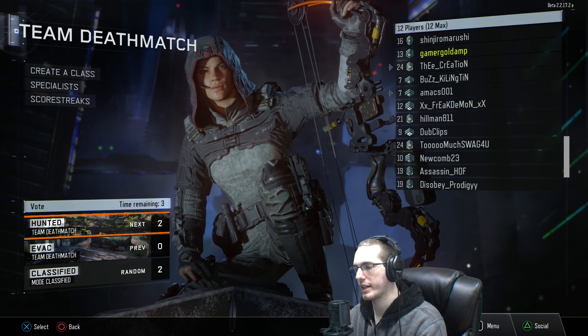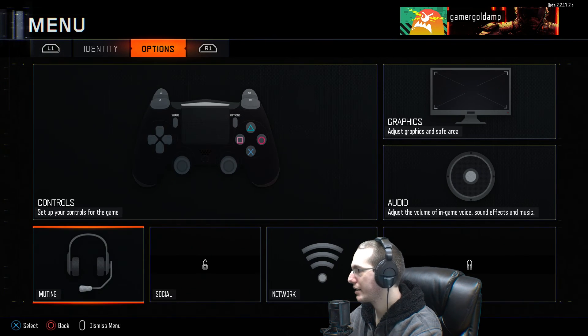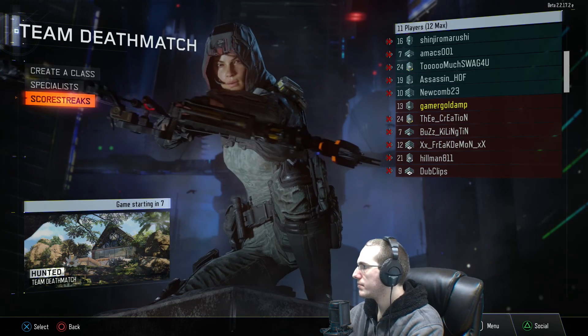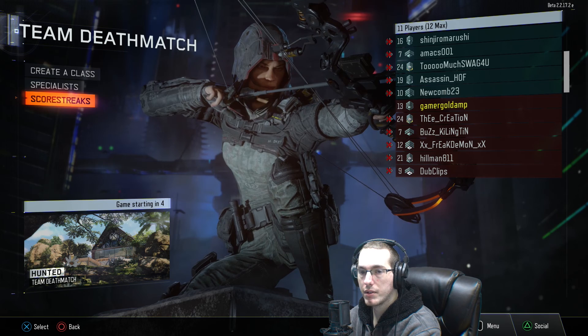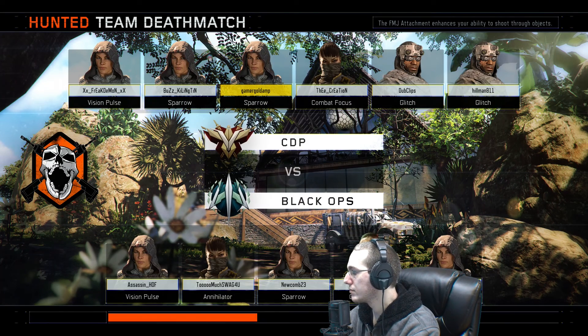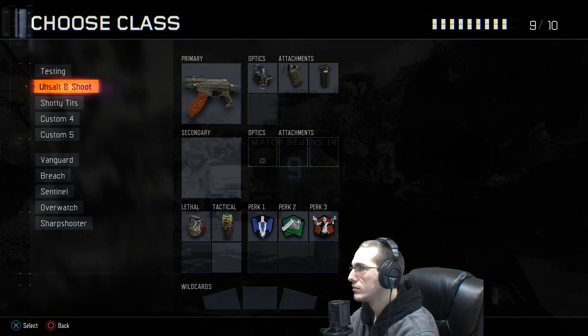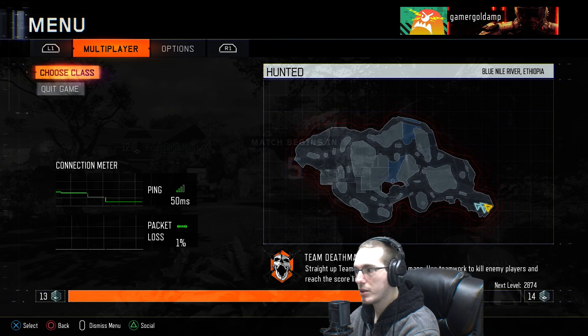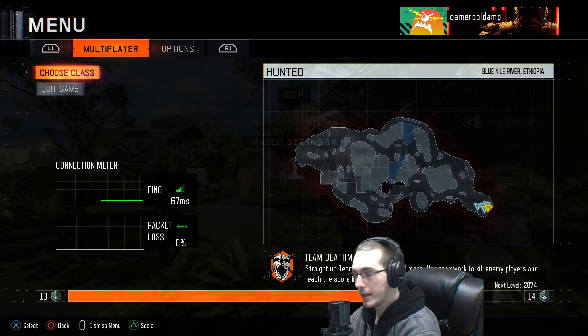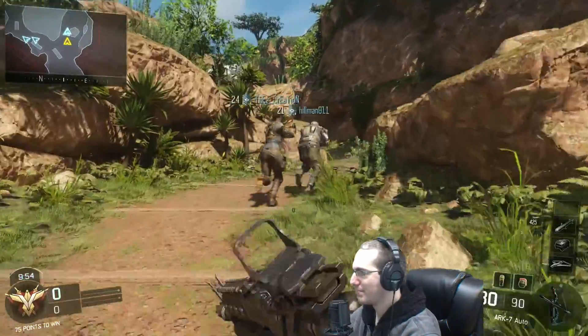Another thing: once you're in the game and press the options button on the PS4 controller, it'll show your ping levels and your packet loss — letting you see exactly how well connected to the server you are. This game is supposed to have dedicated servers, which is a nice addition. Ready to deploy — team deathmatch.